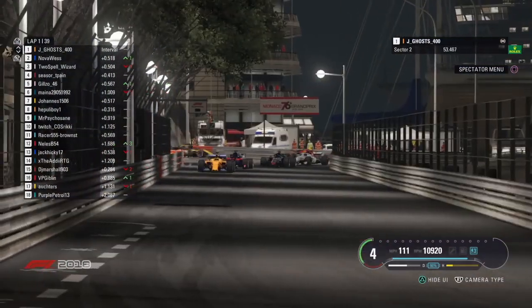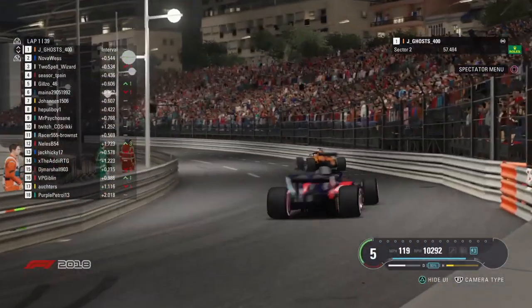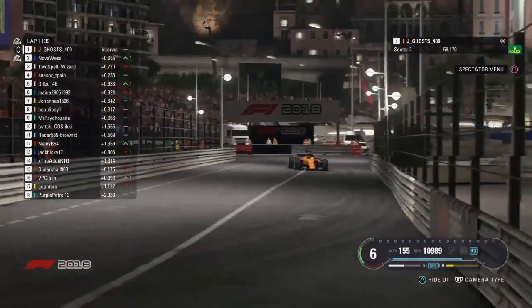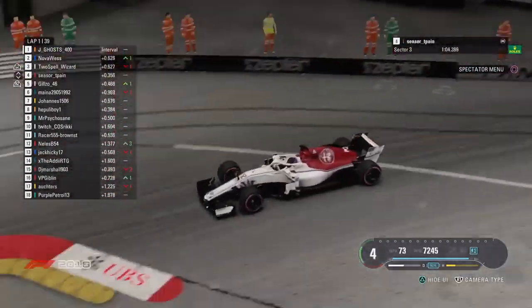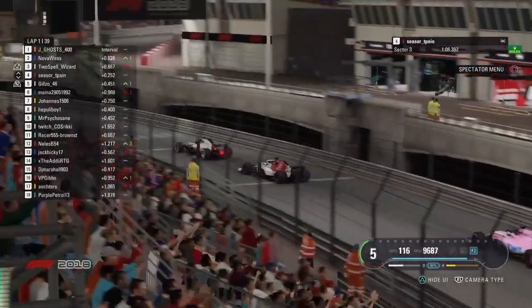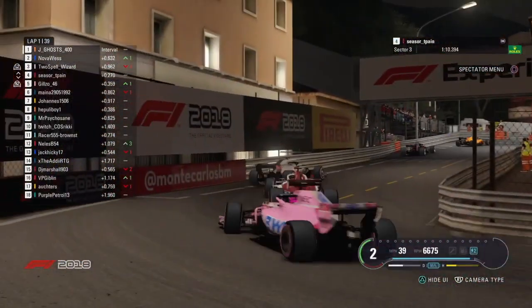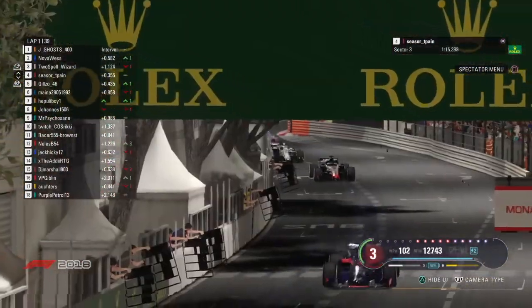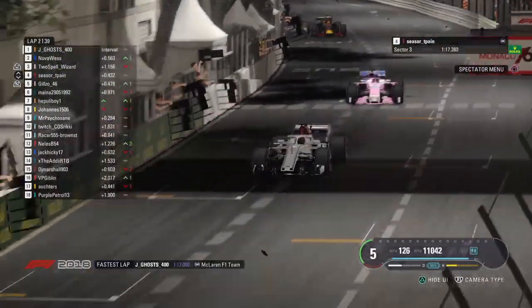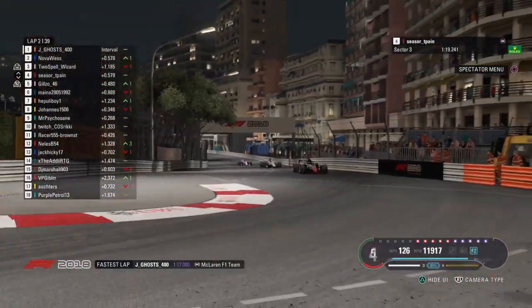Jay Ghost has got about half a second advantage over Nova Vest. Early days, of course, but if things stay the way they are, he will have the championship lead at the end of the day. Looking positive for the McLaren driver, and of course the Constructors' Championship is all to play for still. McLaren looking good here, but Sauber and Toro Rosso are on the horizon. The closest we got to a crash at the start was a Ferrari on the first corner with a little bit of oversteer — nearly hit the inside wall, but all is good. That's the cleanest we've pretty much ever seen Monaco.